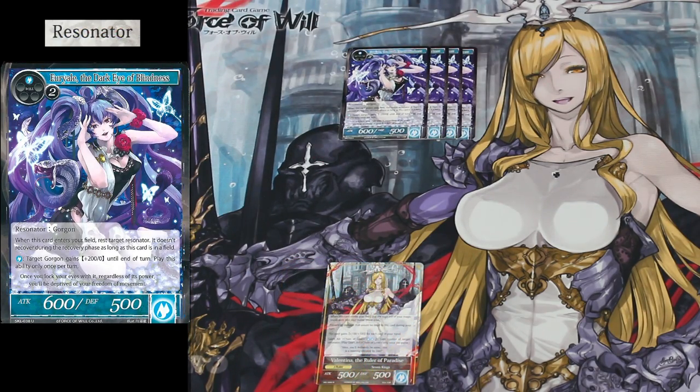We also get four copies of Errol Eye, the Dark Eye of Blindness. When she enters the field, the target Resonator cannot be recovered during the Recovered phase, and this effect lasts as long as she is on the field. She's really great for plays when your opponent rushes you and you need to slow them down.